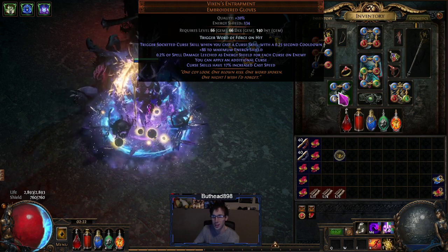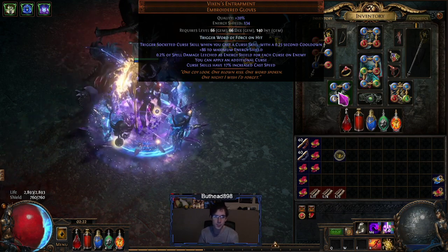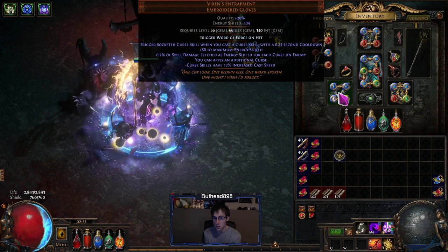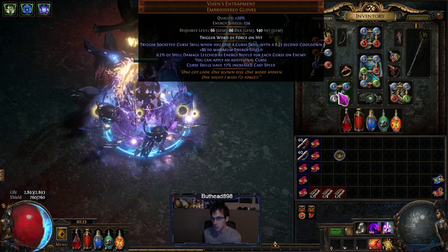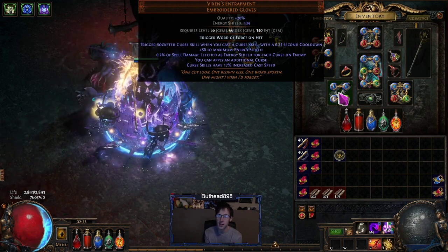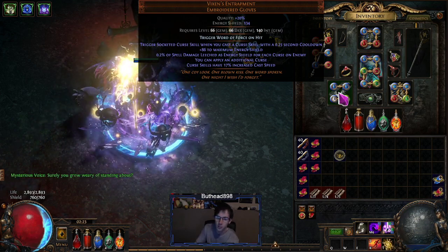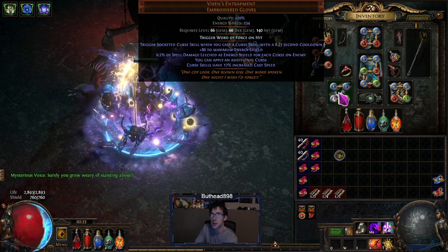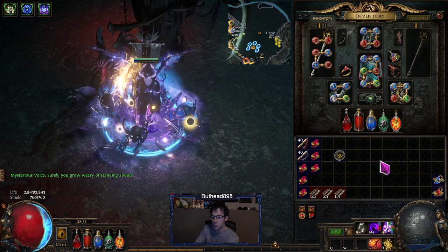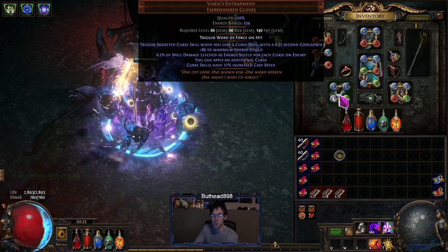Vixen's Entanglement gloves are really nice with this build on a budget because they let you apply an additional curse — giving you three curses instead of having to take a Hunter chest for curse or taking Whispers of Doom on the tree. As an alternative, you could use the Maven jewel that lets you run CI and take Whispers of Doom that way too, but the gloves are a super cheap version — like two chaos.